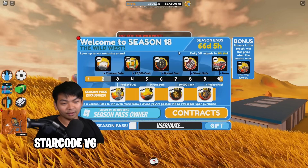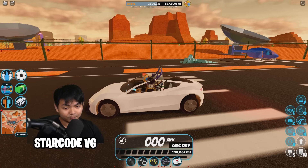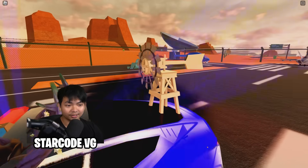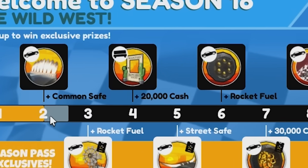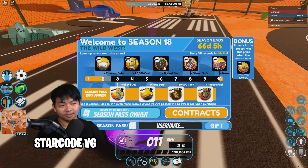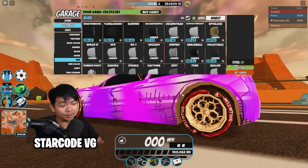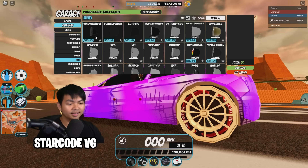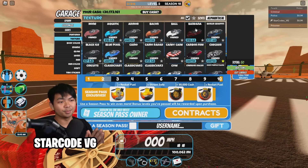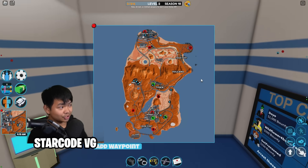Now let's go over the seasonal level rewards. There are 10 levels. Level 2 is a spoiler, level 3 is a windmill-style spoiler, level 4 is a furniture item, level 5 is another spoiler. Level 6 is a rim that looks very clean — like a bullet rim. Level 7 is my favorite: the Tumbleweed rim, looking fancy. Level 8 has another rim, and also a skin called the Bandana skin.